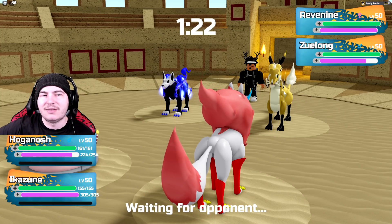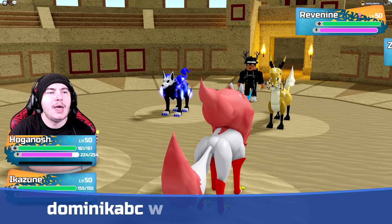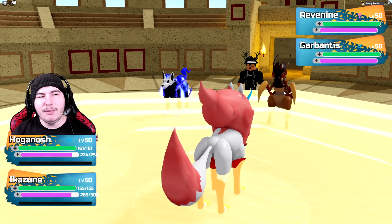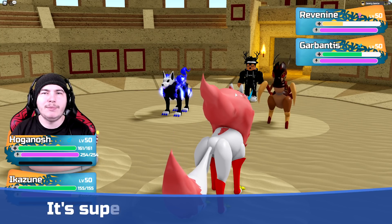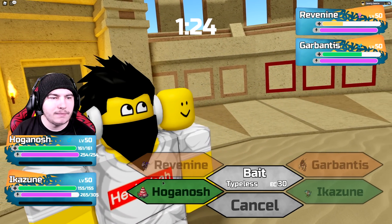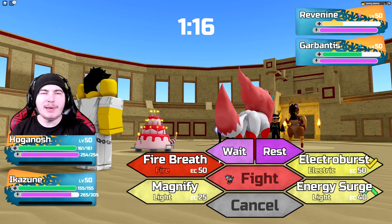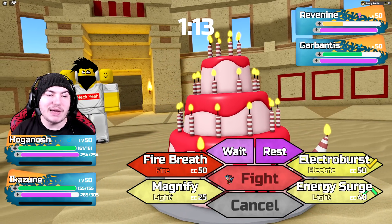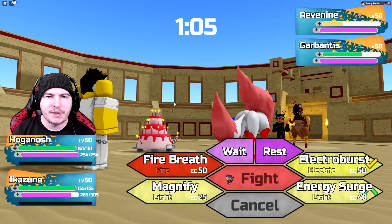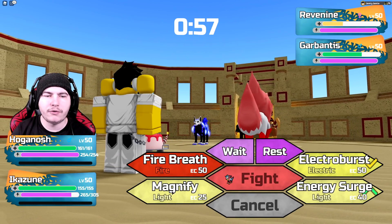What I'm going to try and do — since I never really did Follow Me or 2v2 battles in Pokemon, this is actually the first time I'm really doing something like this. The plan is to spam Bait on Hoganosh. Also, they swapped out on both their Lumions, so I basically got a free turn and free damage. I'll go for Bait again. Wait — I didn't actually use any Energy because I have Energy Surge. I threw Energy Surge quite a lot. Like I said, it's been a while since I've done doubles. Basically, spam Bait on Hoganosh, and spam Magnify on Ikazune, which is very nice.